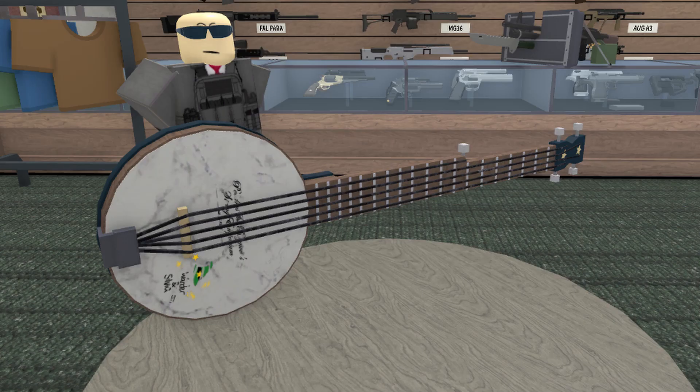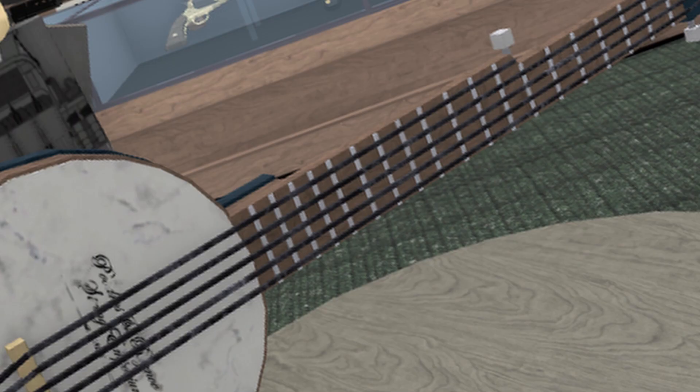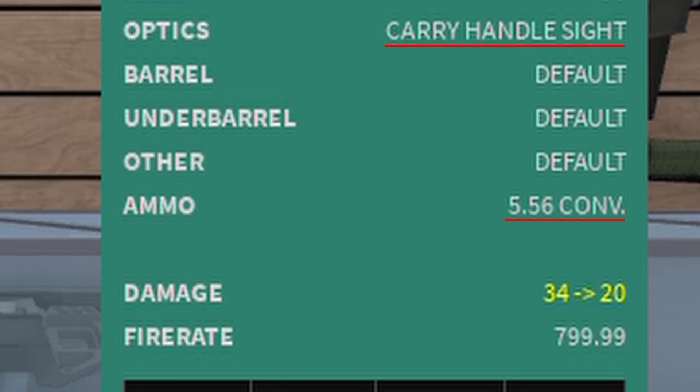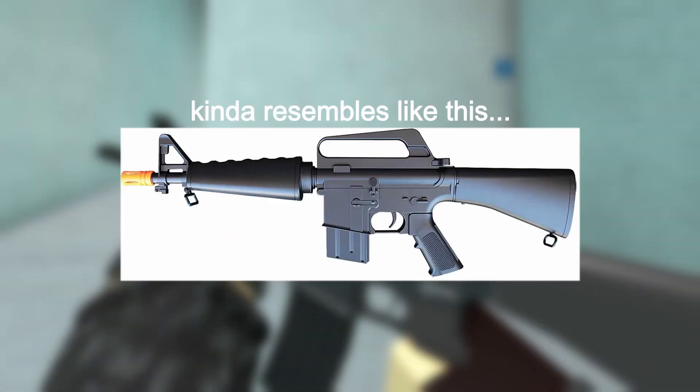The Henry with either regular .45-70 rounds or the 410 shotgun conversion. The 1858 New Army — an old-timey revolver. Use snakeshot if you want to piss off toxic enemy players. And a banjo, to play Cotton-Eye Joe. Where'd you come from? Where'd you go? Why did my house own a — uh oh.